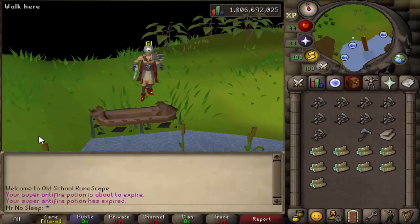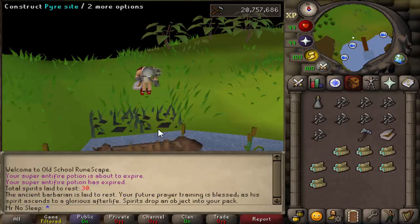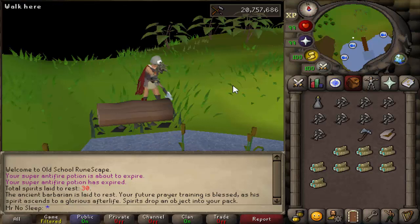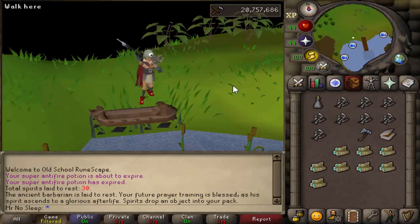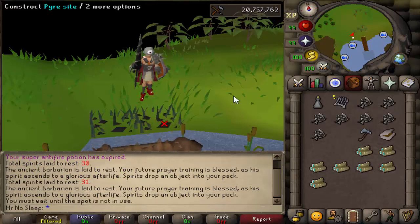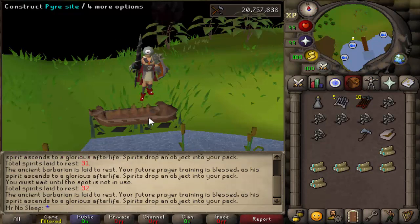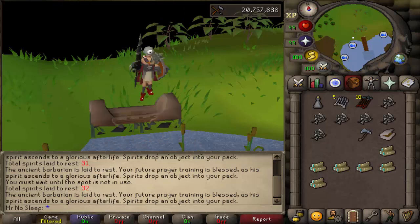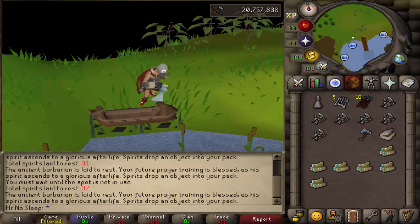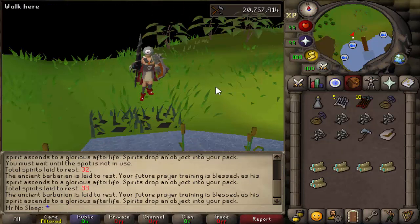Now it's time to use our nine chewed bones for the dragon full helm opportunity. Using magic logs, crystal axe, and tinderbox to lay these spirits to rest. We can see KC numbers starting at 30 — I've done more than that but it wasn't tracked from the start. No dragon full helm yet. I know we didn't get the eternal glory from our last 10-hour video, so maybe if I'm lucky now I can avenge that and get something twice the price — 70 million GP.